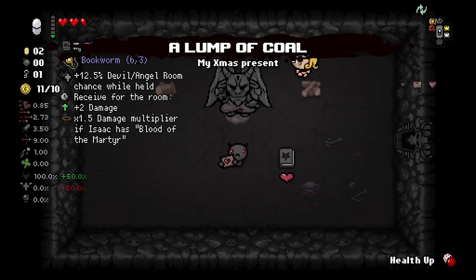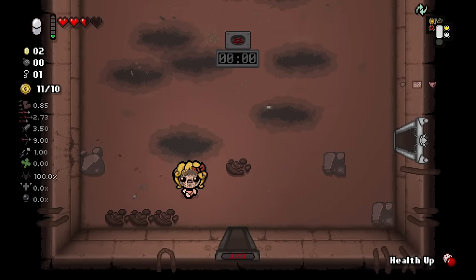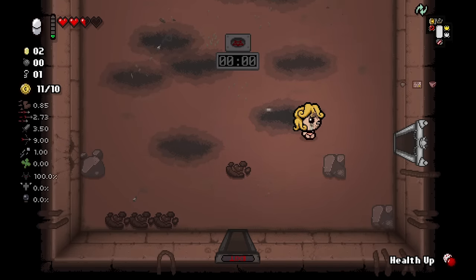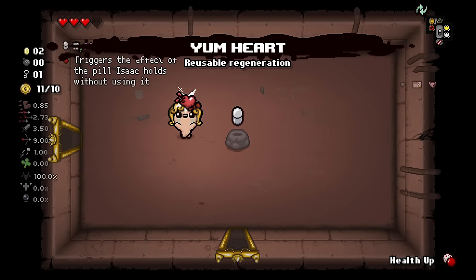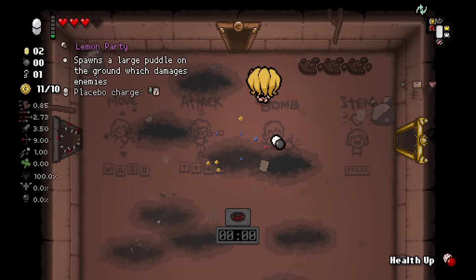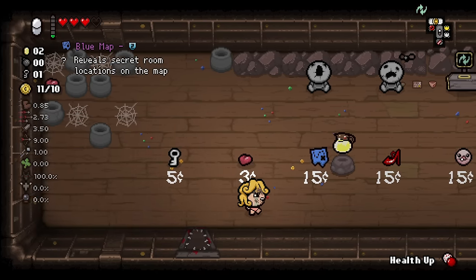Book of Belial is damage. I think I take the Lump of Coal. Let's check what's here. I guess I don't know what that is, and I don't have a bomb. Could be a Two of Diamonds. This is not charged, I assume — yep. I think we keep this for the health up and then obviously pivot when we get something else.